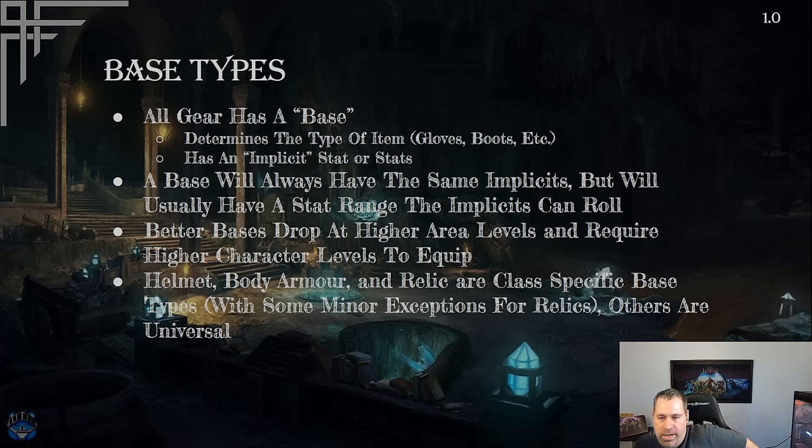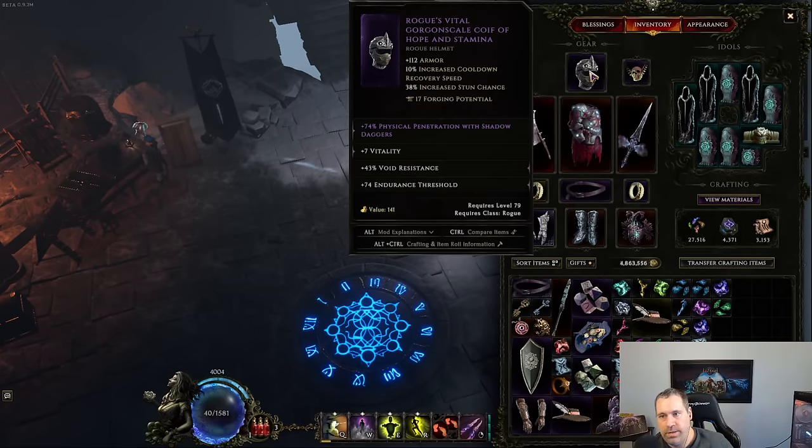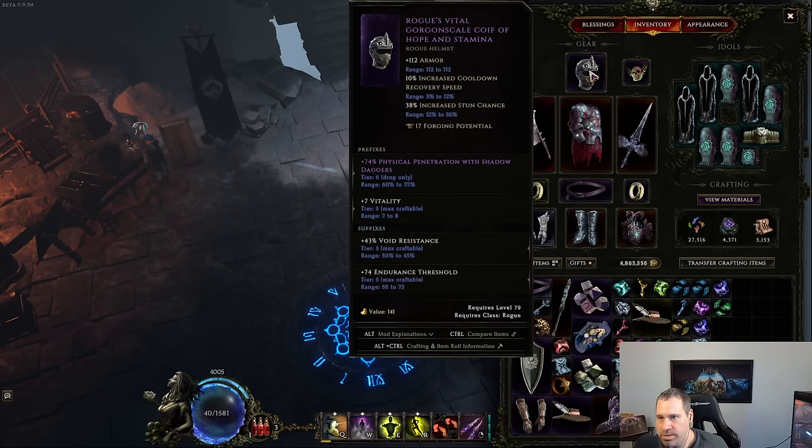Base types are where you start with an item — every item has a base. This determines what type of item it is: gloves, boots, etc. What sets the main gear slots apart from idols and blessings is that they also have an implicit stat or stats. For example, this item here has armor, increased cooldown recovery speed, and increased stun chance at the top — those are the implicits.